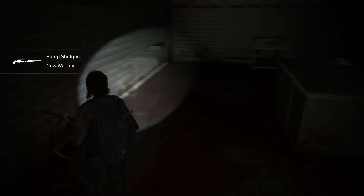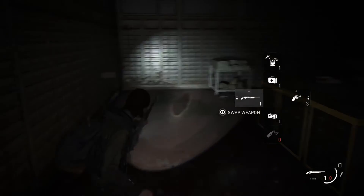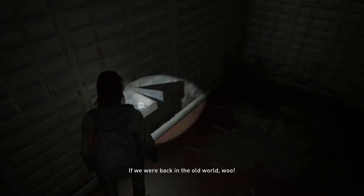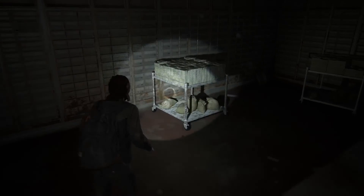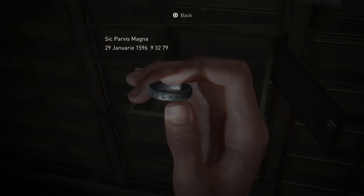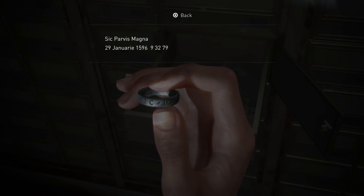So you go into the left corner and check the first row — it is empty. Then on the right side there will be another row in that very corner. Yeah, this one. There is a ring inside, and the letters inscribed on it are 'Sic Parvis Magna.' These are clearly a direct reference to Uncharted 4.